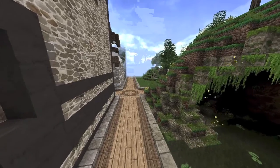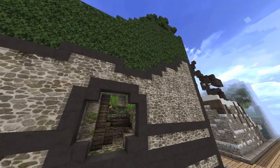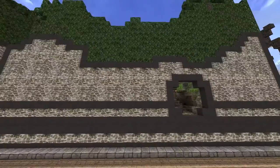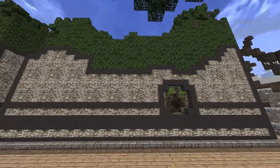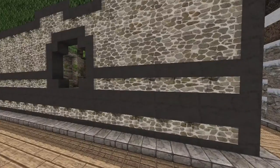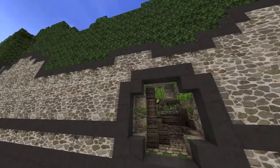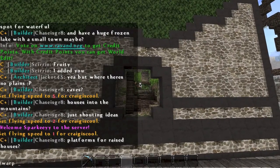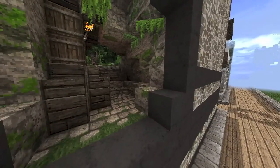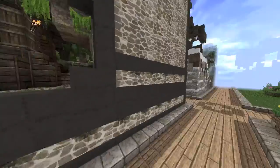Hello guys, Brian here, welcome back to another Vanguard video. Today I'm just gonna show you my plot — well, this is not actually my plot. This is Gem Z boy's plot, and yes we are playing on the Raven server. I'm gonna put the server link in the description below. To get to my plot is pretty easy — he's a really great medieval builder, I'll put the link to his YouTube below.